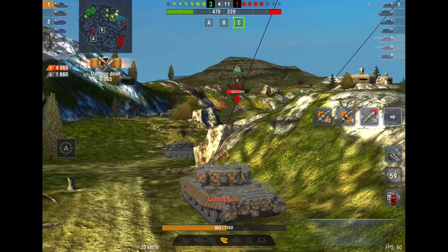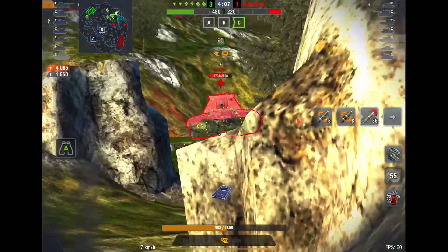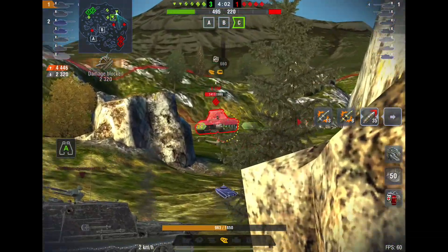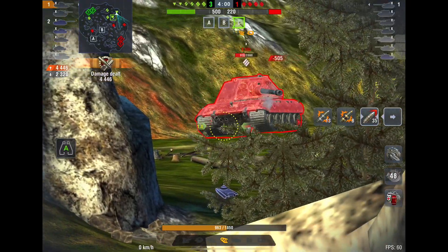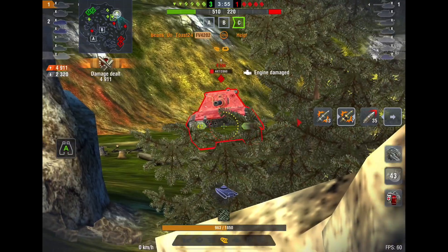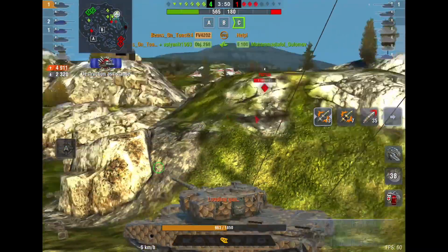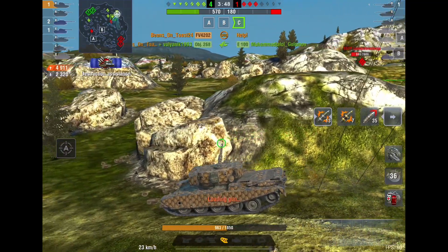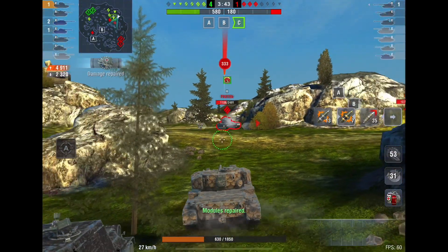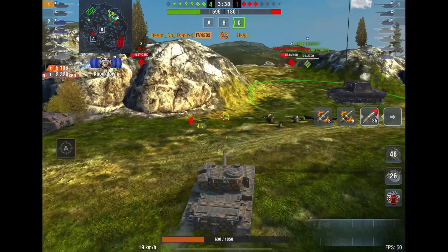He decides to use normal AP rounds on this guy - just go for that bottom plate every time. He's backing up, doesn't like what he's getting here. Another one - I think we dodged that shot, so that's good. We're gonna get the reload on this guy. Got a HESH round in there - nice! Another one - no. You're not gonna go through any other part apart from the bottom plate on an E100, you just don't have the pen.